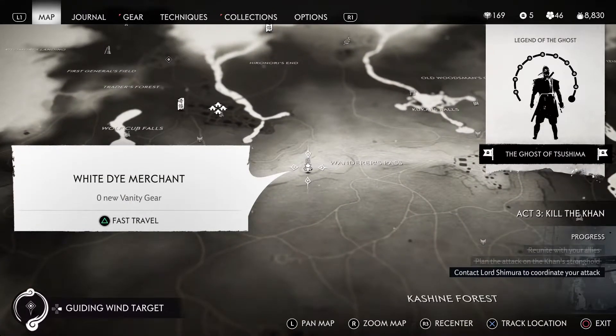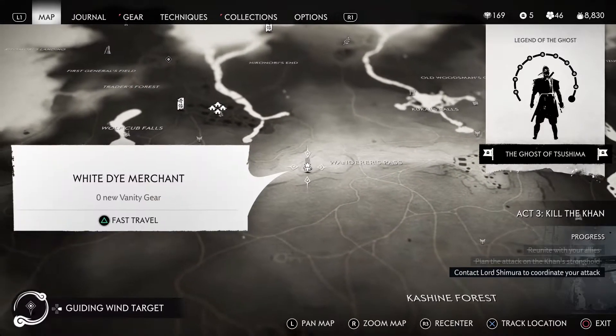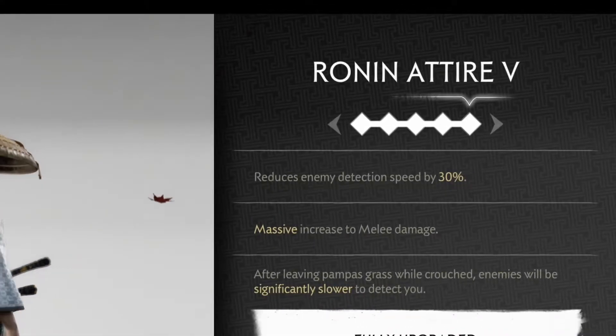He is located in the first region of the game between Komodo and Kashine in a place called Wanderer's Pass. To get the most out of this build, get all the upgrades for the running attire.